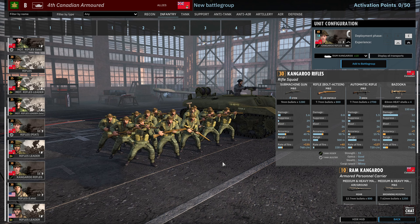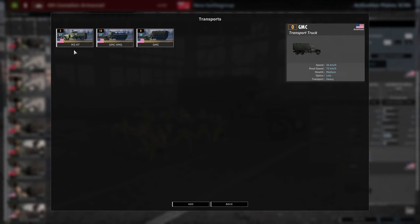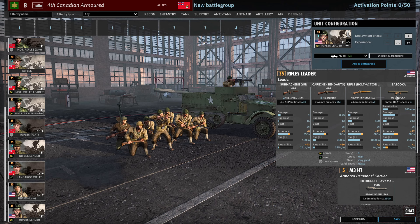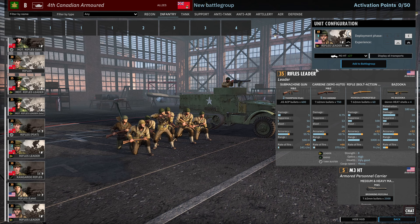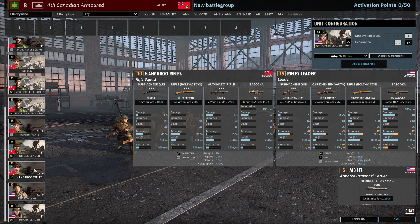There's also Rifles Late — 12 strength, Thompson, M1 Garand, 2 BARs — which can be brought in with M3 half-tracks. Finally there's a Rifle Leader in Phase C with a Springfield Bazooka, 8-strength leader squad — pretty solid as a leader. Overall though, a lot of this stuff comes in very late in the Infantry tab. The Infantry tab is a bit lackluster aside from the Kangaroo Rifles — the Kangaroos come in late, and the only interesting leader comes in with low availability, so I feel the Infantry tab is a bit mediocre.